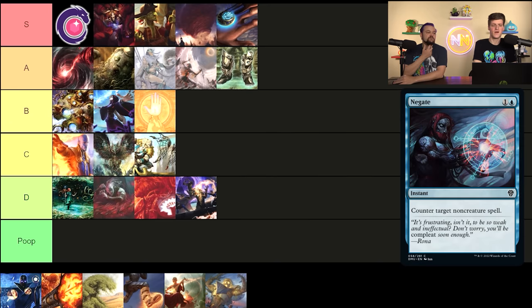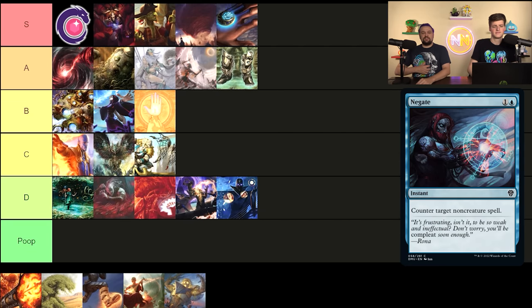Negate — your low-budget cheap option for a counterspell. It's totally fine; it is the most fine card ever made, but I would never really play it outside of a budget. It's just D tier. What I like about this tier list so far is we haven't had any poop tiers — all these cards are passable and playable under the right circumstances. Just like all the rest, D — playable, not needed for most decks.